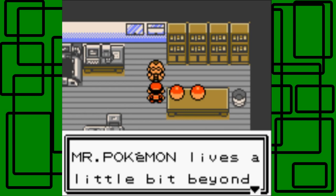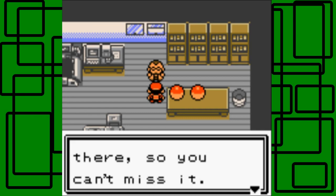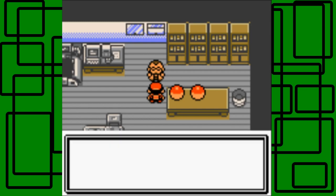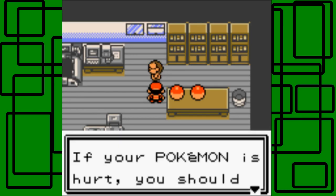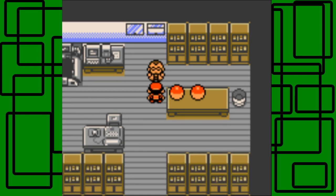Mr. Pokemon lives a little bit beyond Cherry Grove, the next city over — it's almost a direct route there, so you can't miss it. Just in case, here's Elm's phone number — call me if anything comes up. We got Elm's phone number, nice! 'If your Pokemon is hurt, you should heal it with this machine — feel free to use it anytime.' We get a potion from the aide: 'Steven, I want you to have this for your errand.'